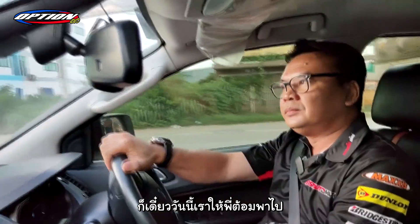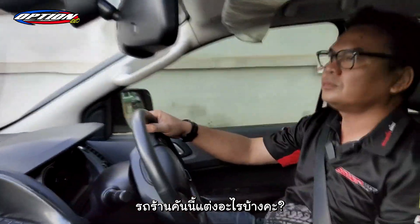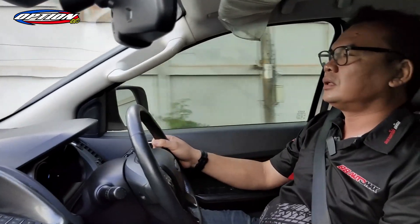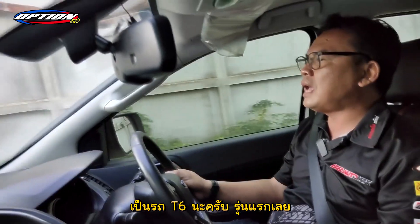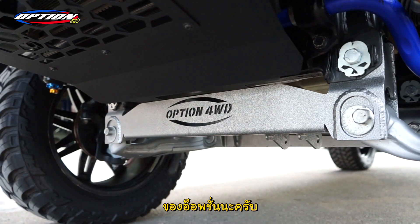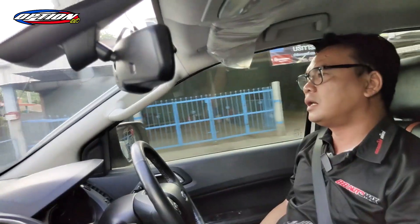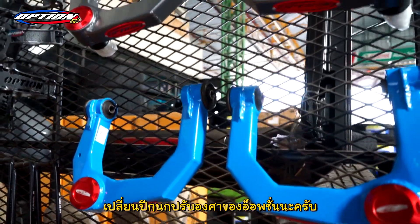So today, we will bring you to the car. This car is the first car — the T6 — which is designed with the option for a 4-inch lift.